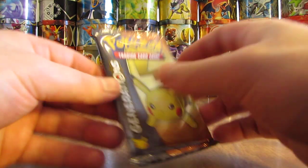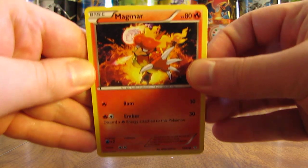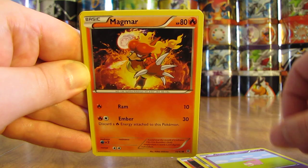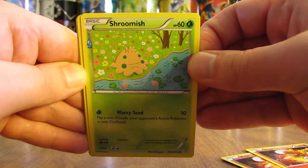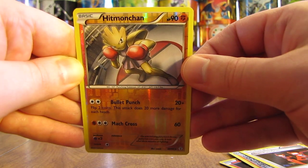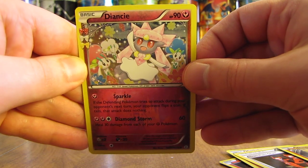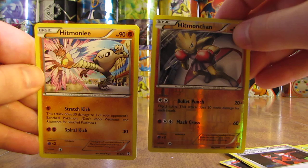Just that pack with the Flareon EX Full Art was really the only pack that's been any good in this five-pack opening. We'll see what happens with this last pack. It starts off with a Magmar, then a Metal-type Energy, Slowpoke, and two Magmar — actually the same Magmar card, both number 16 of 83. There's a Shroomish, Machoke, and a Team Flare Grunt. The Reverse Holo is a Hitmonchan and that's a Rare — a pretty nice pull right there. The second Radiant Collection card is another Diancie, uncommon. And the final card in this five-pack opening is a Hitmonlee non-holo — so pulling two Hitmon Pokemon right there.